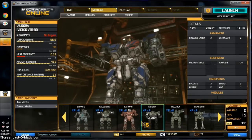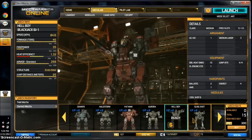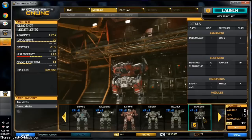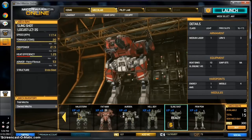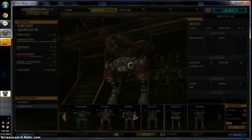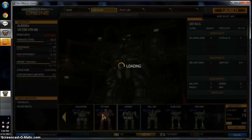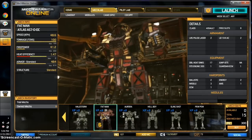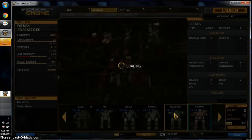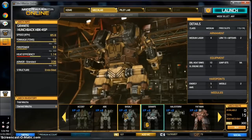Victor 9B, Blackjack BJ1, Locust 3S, and a Locust 3M. Let's look at some of the engines I have that we can build with. We've got an XL180, XL145, XL235 — if you don't have an engine. Standard 300, XL260, XL265.